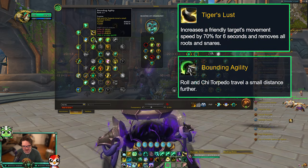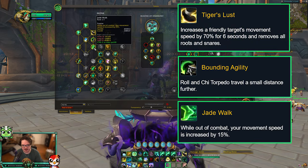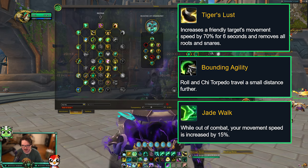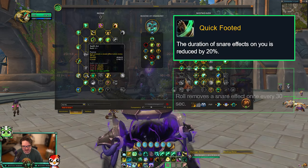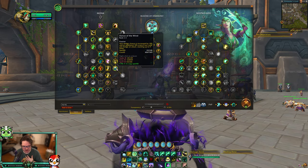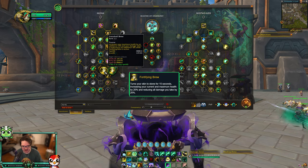You run Tiger's Lust, you get extra mobility from your rolls via Chi Torpedo, you go Jade Walk for extra movement speed when you're not in combat — you run 15% faster when you just have the flag and no one's around. That's nice, as well as when mounted. Then you go for Quick Footed and Swift Art. These are all really good talents, and then you also go for defensives.